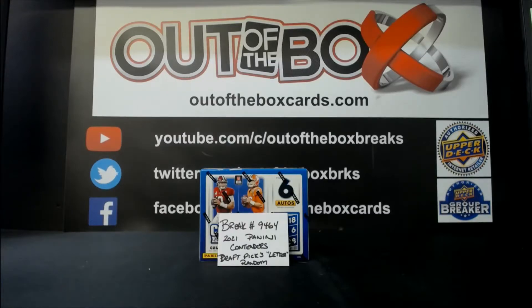All right, good evening everyone. We are moving on to 9464 — a nice letter random, single box, letter double up of Panini Contenders Draft Picks. We're going to be randomizing our 10 participants that have been doubled up four times, then the 20 potential letters for last name hits. So example: Trevor Lawrence goes to letter L, etc. You guys know how they work. Here are the 10 participants doubled up — good luck.